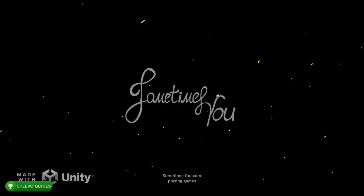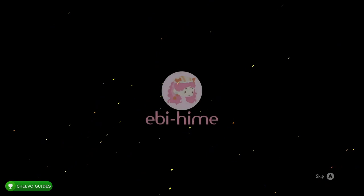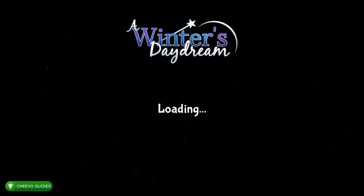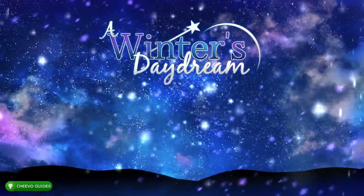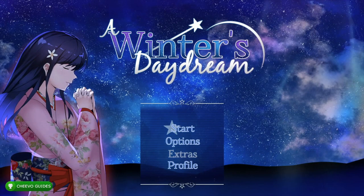What's up guys, this is Chivo Guides back here again with another achievement guide. Today we're going to be focusing on the Xbox Series X and S version of A Winter's Daydream. One of the easiest completions or platinum trophies of all time is getting an Xbox Series X and S stack, meaning you can stack it up for an additional 1000G or platinum trophy. The Xbox One version of this game released back in 2019 but it's getting its next-gen stack on June 24th, 2022.